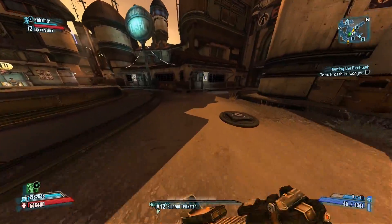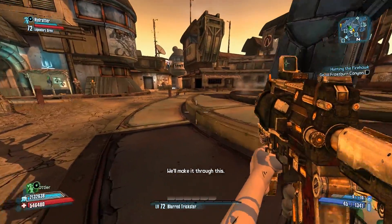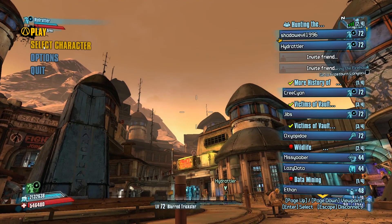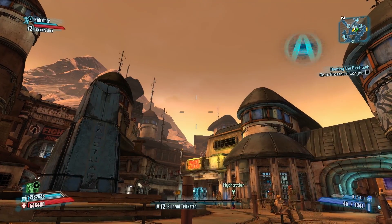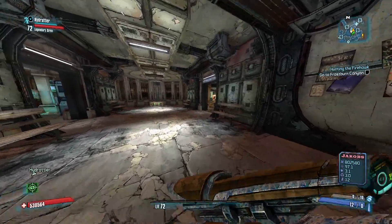For the second command, I've joined a friend's game, though you can also use this in single player. The command is called 'show lobby UI' and it allows you to swap characters mid-game. For example, I'm currently a Siren and I can now switch to be Zer0.